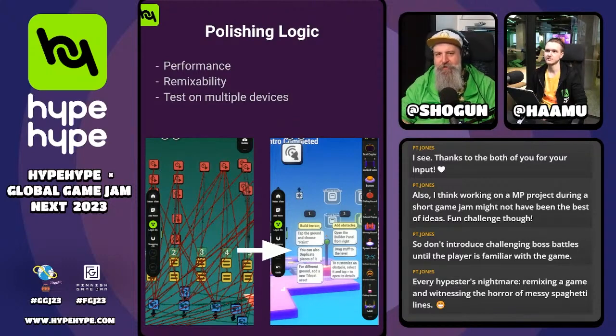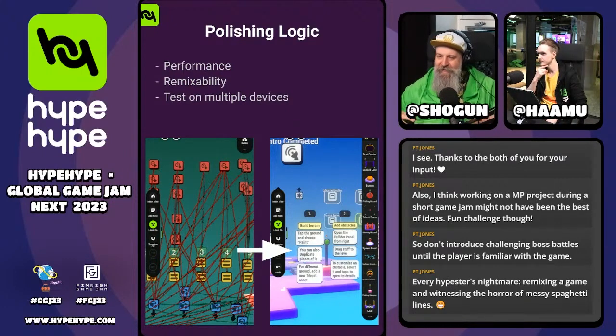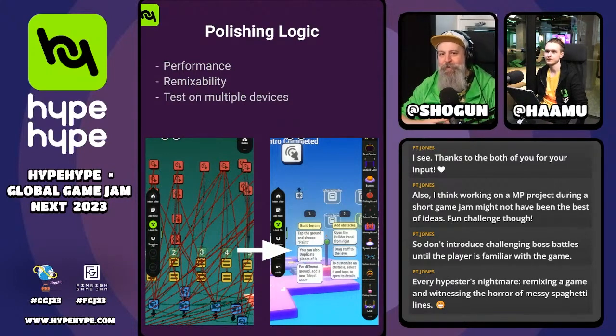Unless you need the object to move right away — in which case you don't want to do that — if the object is going to start static and then later be affected by something and move, you definitely want that start sleeping. Essentially, the way physics works in HypePipe is: if an object has dynamic physics, it can move around, but if it stops moving, it will go to sleep, at which point it essentially no longer has active physical properties outside of the collision model. When it comes into contact with something — a force or another dynamic object — it wakes back up. You also have sliders to adjust the sleep threshold, so how quickly the object goes to sleep when it stops moving.